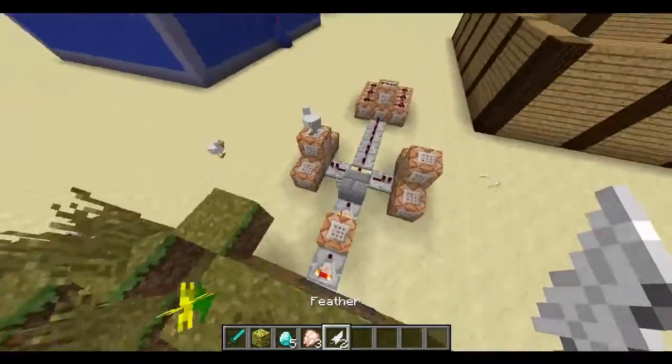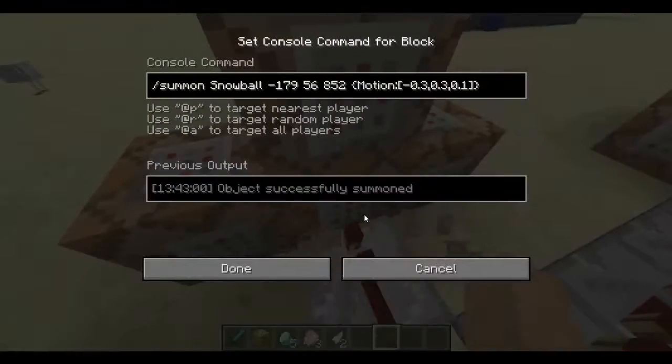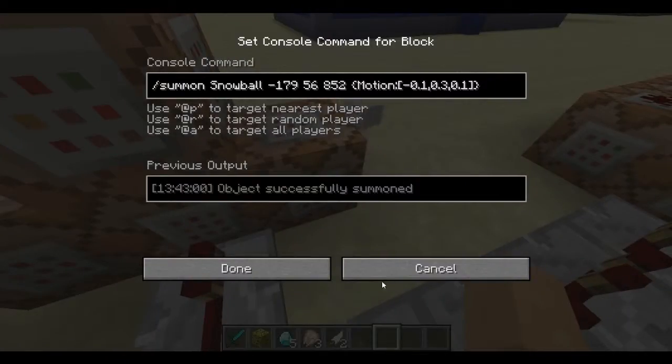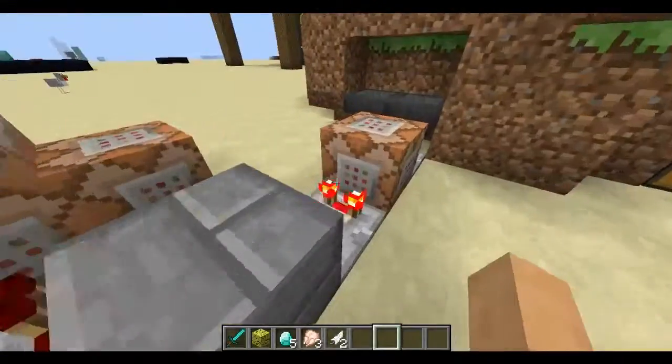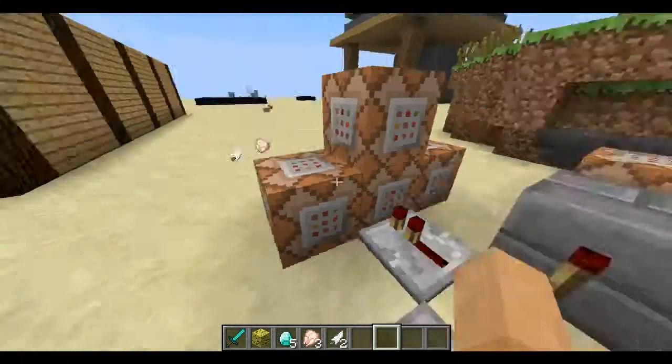It's using some summon commands here. So we have these summon commands — snowballs in motion, so they move in directions. This one here is detecting if the sponge is there, and then these are just some more snowballs.